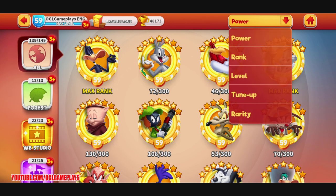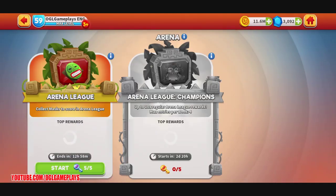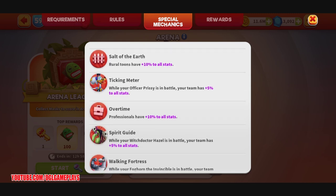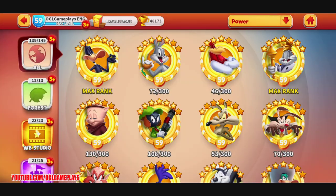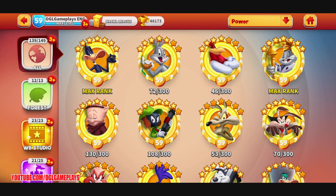We have power rank, level, tune up, and rarity filters, but they are planning to introduce category filters like professionals. In arena, according to the new arena rules, masterminds have 10 to all stats, rural tunes have 10 to all stats, professionals have 10 to all stats, heroes have 10 to all stats. But there's no way to filter by these categories in the tune roster, so yeah — it's something I'm really anxious to see added.